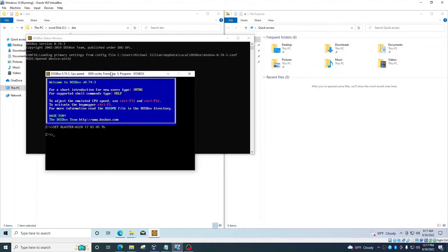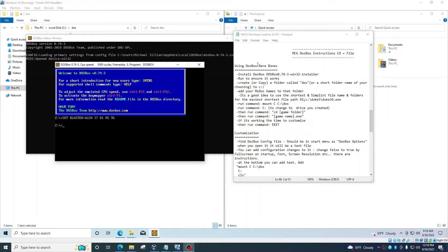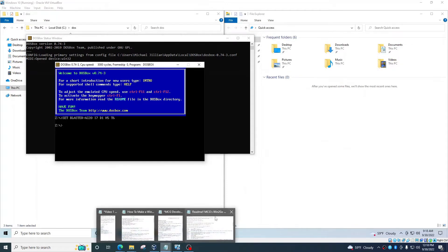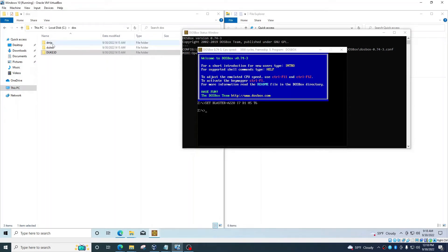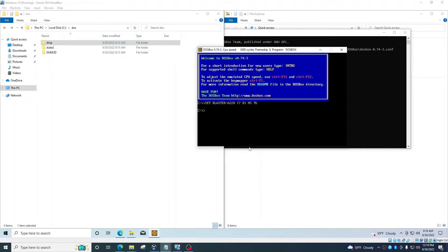DOSBox opens two boxes — focus on the main one. We want to set the mount drive. The command is: mount C C:\dos. You always want to use short file names in DOS — over eight characters will give you problems, so keep everything under eight. Type: mount C C:\dos. Now C is mounted as the local directory. Then switch to C by typing C. Now you're in C. If you type 'dir,' it tells you what's in the folder — you'll see your three game folders.